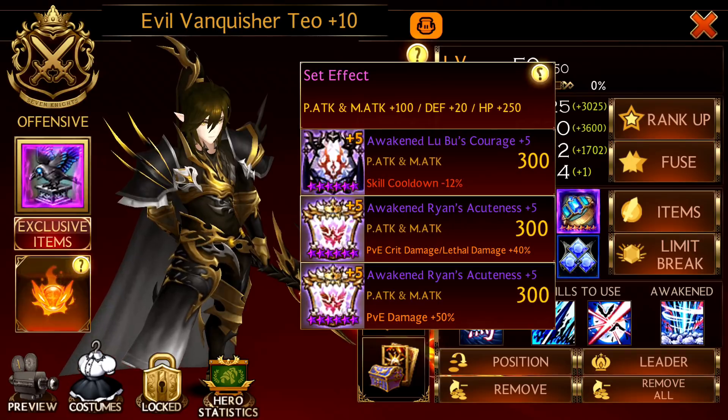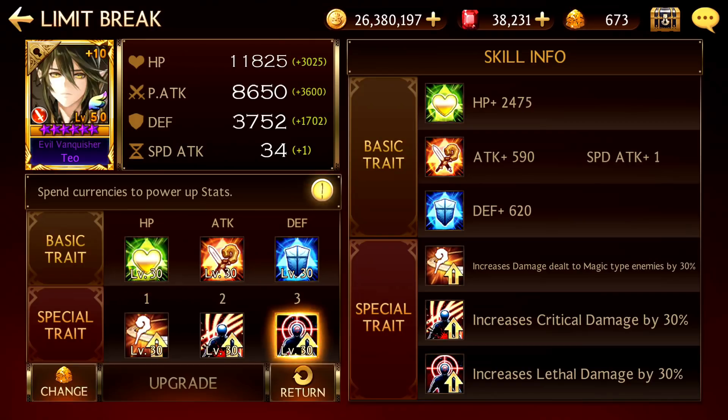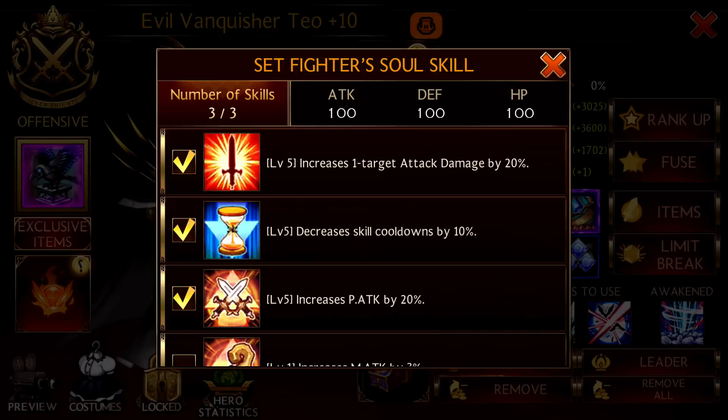Of course there's a PVE physical attack jewel but it's not here currently. For his traits, I've actually given him increased crit damage, increased lethal damage, and increased damage against magic heroes — because you're going to face a lot of magic heroes. So I know this is quite a buffed-up Teo, but if you don't buff Teo up like that, it's going to be very challenging for you.